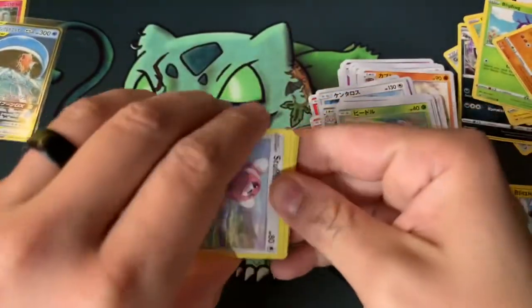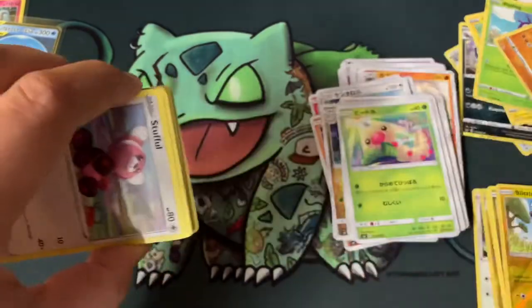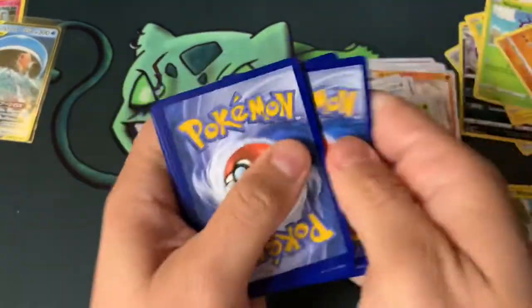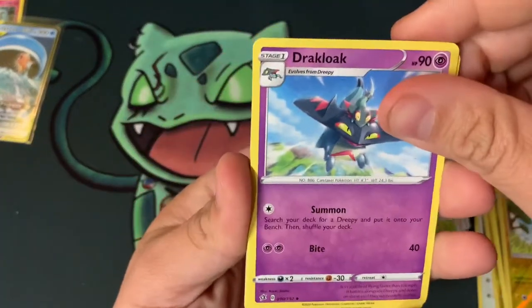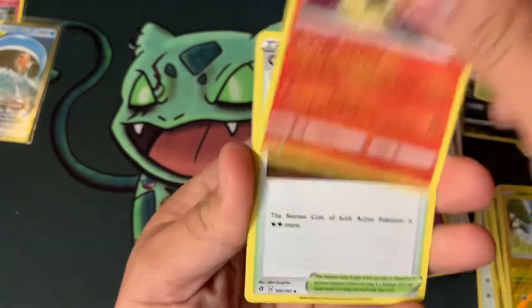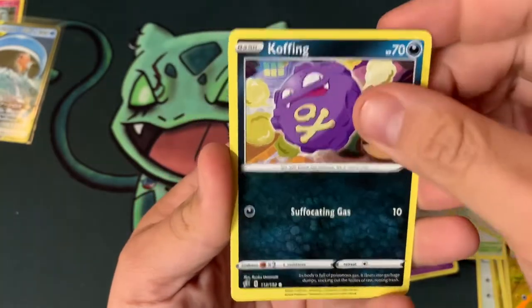Anyway, here's the free Pokémon code card for the subscribers. One, two, three — we go with fighting and lightning. Dracovish, Lampent, and Glameow.